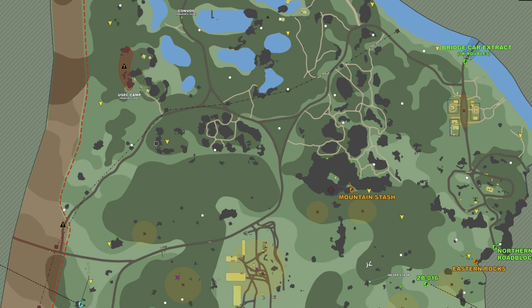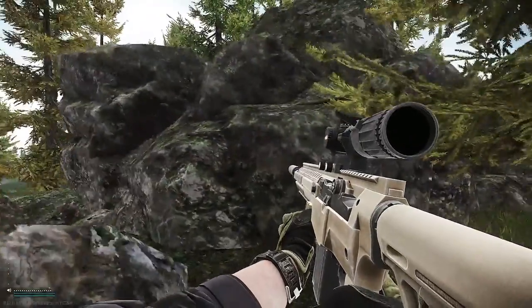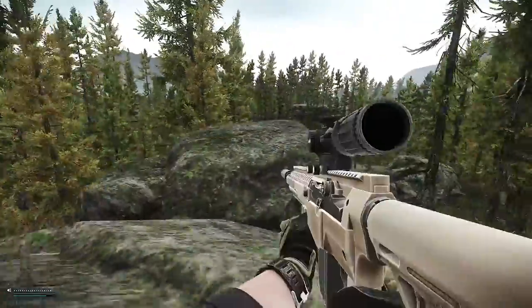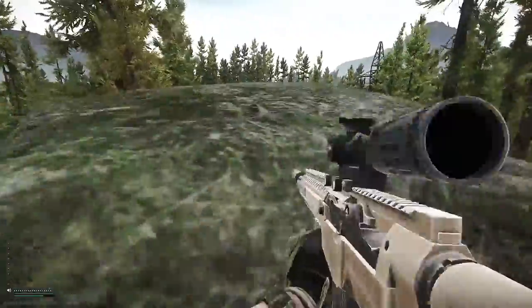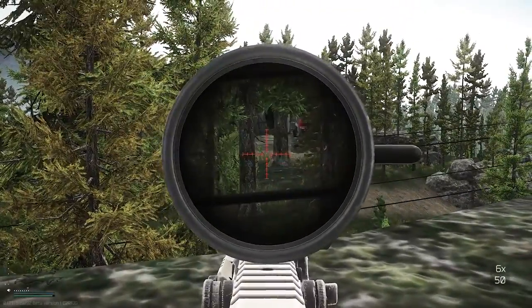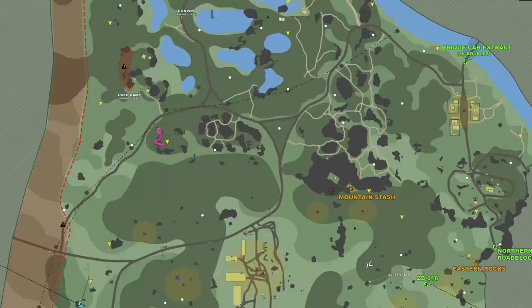At this first spot, you can be lucky and get a spawn right here, and then you want to get up on this rock. You have a great view of the user camp and people using this sandy bank to either get up or down from the user camp, and also people just passing by over here — so there's good traffic.